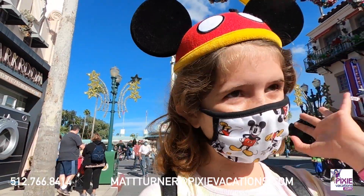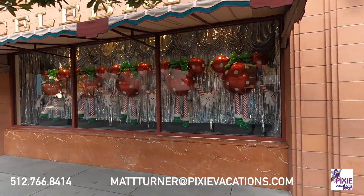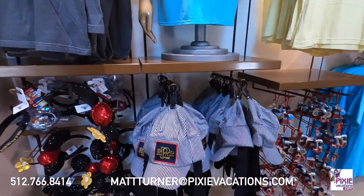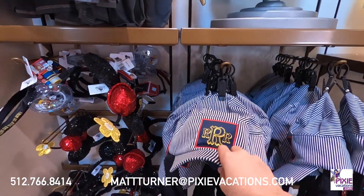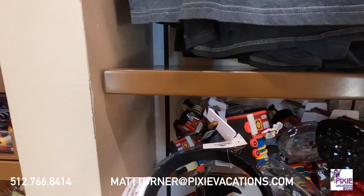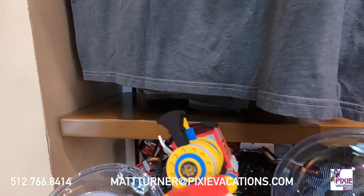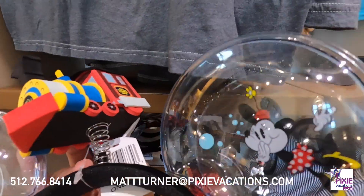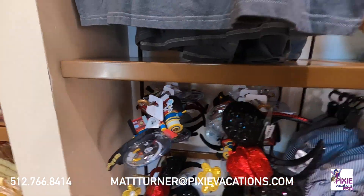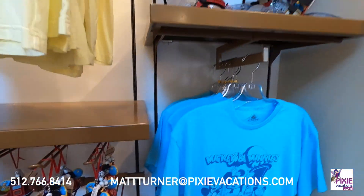We got distracted by a cavalcade, and now we're heading to a different store — Celebrity 5 & 10, which is an amazing store with an awesome window display. They have a ton of Mickey and Minnie's Runaway Railway merchandise. You can get your Goofy Constructor hat, some specialty Minnie ears, and — the cutest one in my opinion — these Mickey and Minnie Runaway Railway ears that have a little springy train on top, with Mickey and Minnie each in a bubble like they're underwater, and a little train on a spring. Super, super cute.